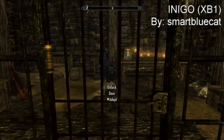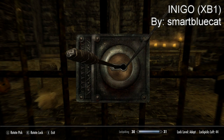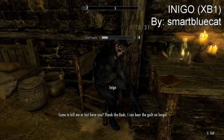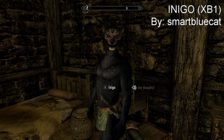Coming in at our number 3 spot we have Inigo, a follower mod that adds a new follower to the game. To get this follower, you go to the Rift jail, open the cell door — I believe it's an adept lock — and then you can talk to him. The mod includes 7,000 unique lines of dialogue.